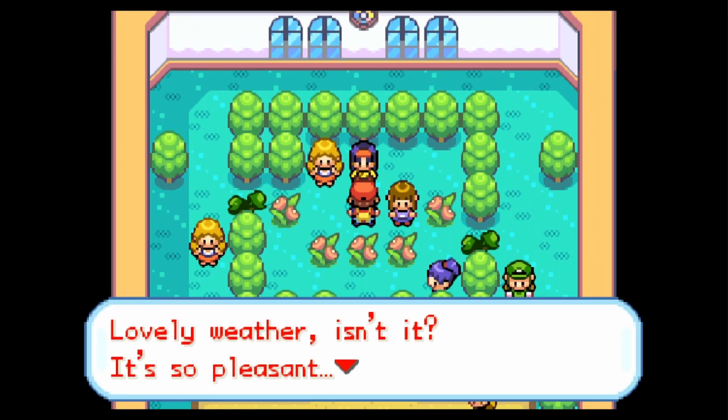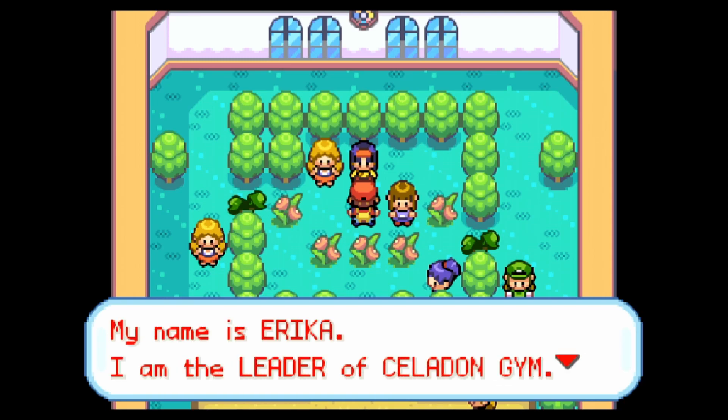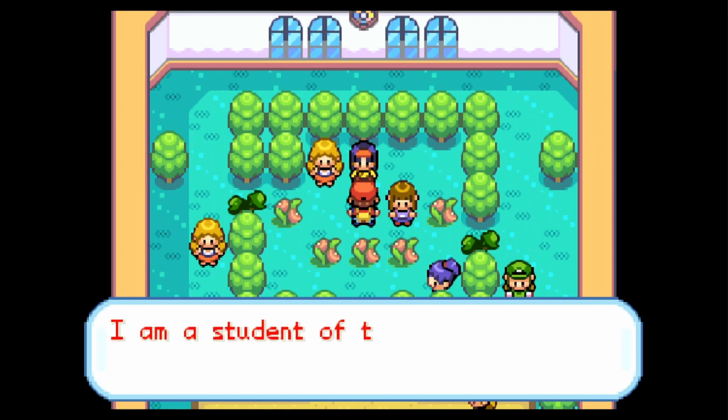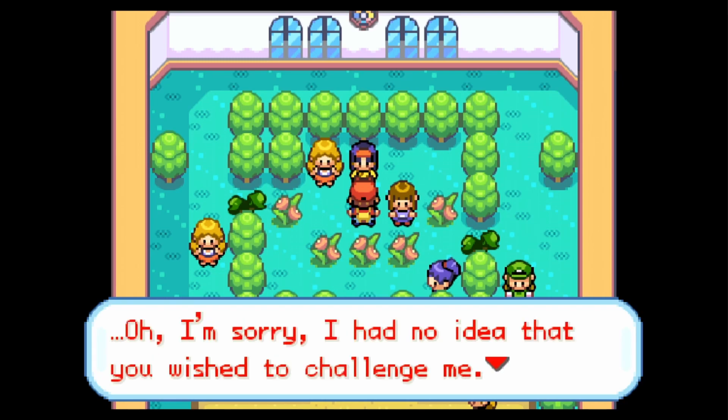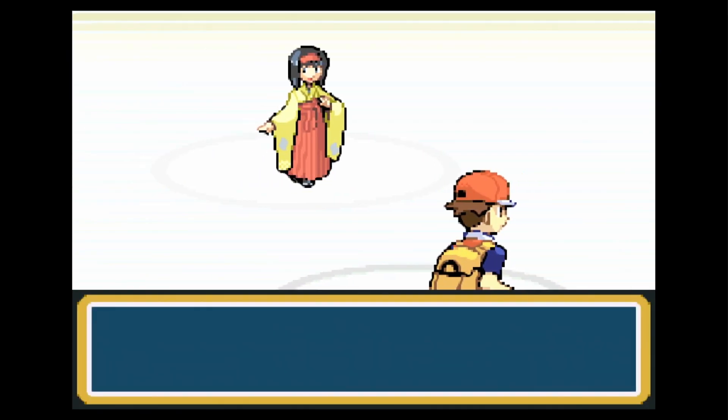Erika introduces herself: 'My name is Erika, I am the leader of Celadon Gym. I am a student of the art of flower arranging. My Pokemon are solely of the Grass type. I'm sorry I had no idea you wished to challenge me. Very well, but I shall not lose.' Here we go — fighting against Leader Erika.